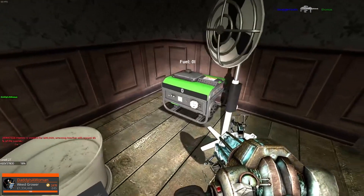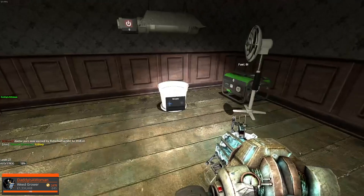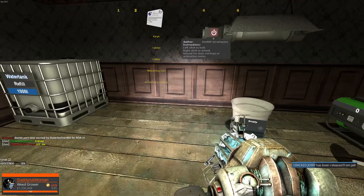For this you will need an engine, a fan, a light, a water tank, a pot, a drying rack, and a packing table. All of these can be bought on the tablet.